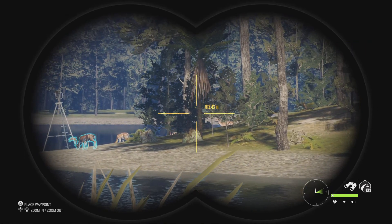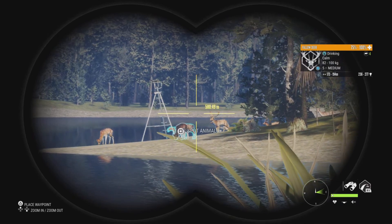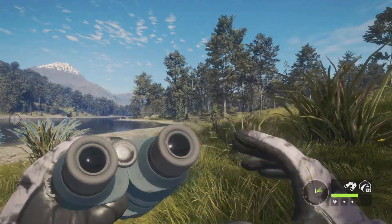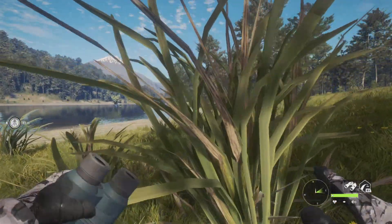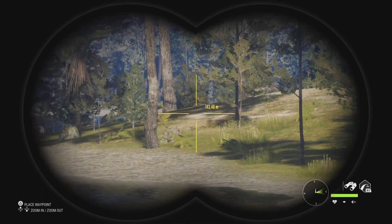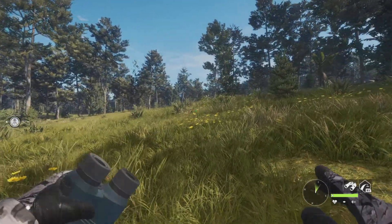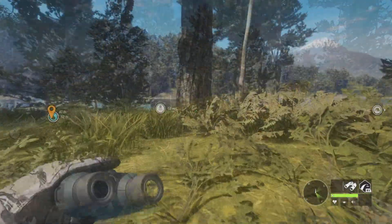I'm trying to think what the best way to get close enough to him is. It's probably going to be to go back here through the woods and try to come down that little ledge — work up through here and kind of crawl down that edge. I think that's going to be our best bet, so we're going to go that way. As long as we're within around 40 to 50 meters we should be just fine.